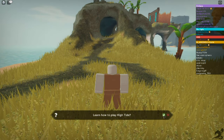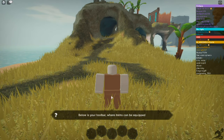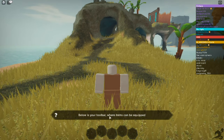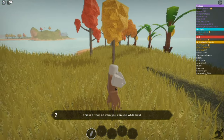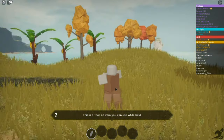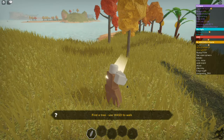Below is your toolbar where you can have items equipped. Quick, the hand axe — click on one, there we go. This is a tool, an item you can use while held. Press Q to wear a tool on your back.